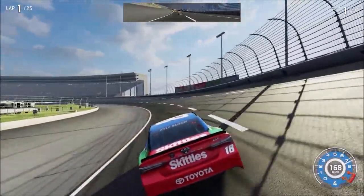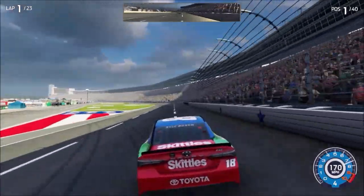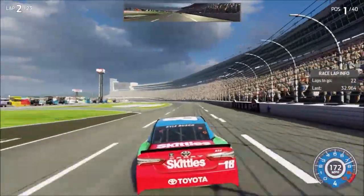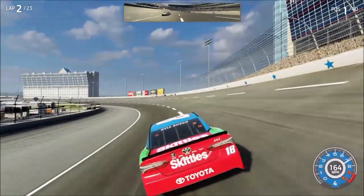We could get hurt if we attack the robot when the spikes are extended. Let's try long-range attacks. That gold robot must be the leader. Let's take care of him first.